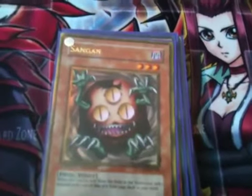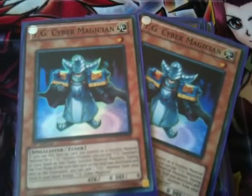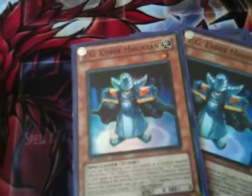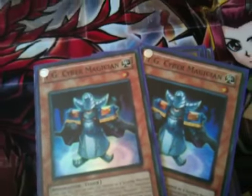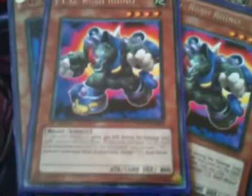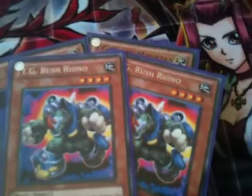Then one copy of Sangan. Two copies of Tech Genis Magician — his effect is you can special summon a TG monster, and you can use TG monsters in your hand as well as stuff on the field if need be. And as with all TGs, when destroyed and sent to the graveyard, search for a TG except itself, which isn't too bad. Two copies of Rush Rhino — his effect is when he attacks he gains 400 attack during the Damage Step, which isn't too bad.